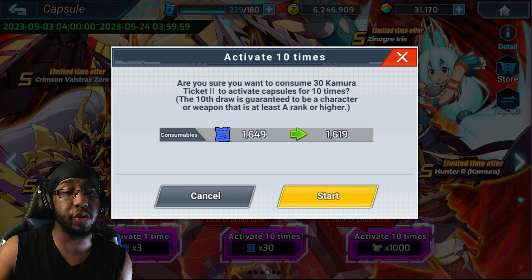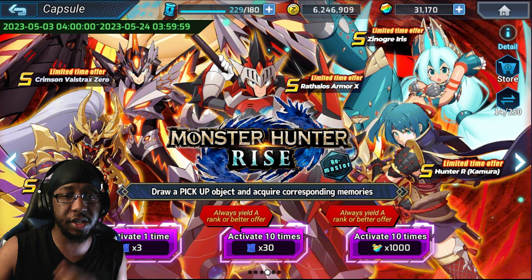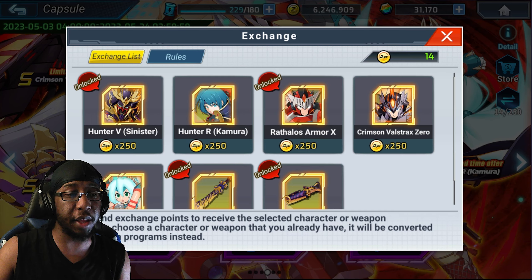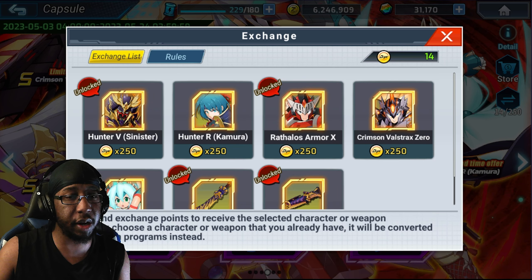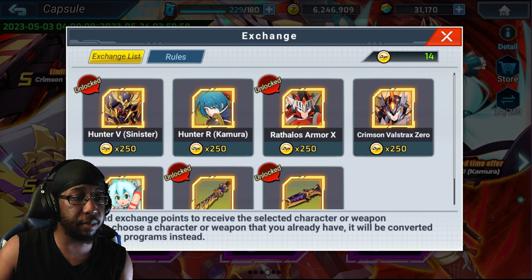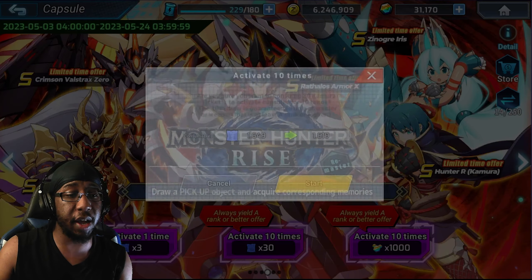I'm going to be using these to pull — I have enough for at least two pities. I did miss one daily but I'm already at 14. As for what I'd like to get: Hunter R, Crimson Prospect Zero, or Zanogra Iris would be great. I don't have Crimson Prospect Zero or Zanogra Iris because I just didn't pull during that event.